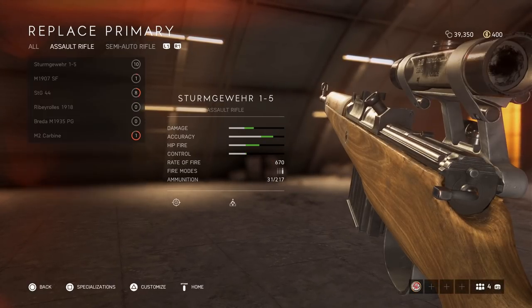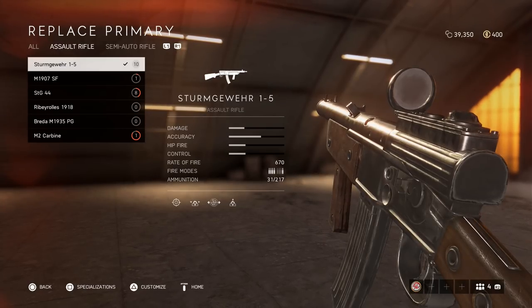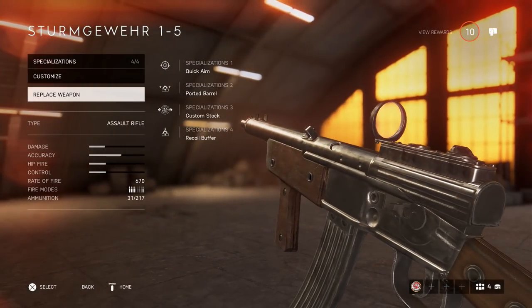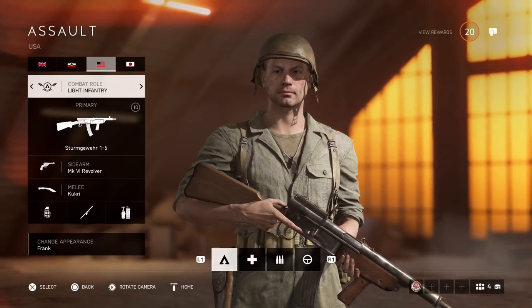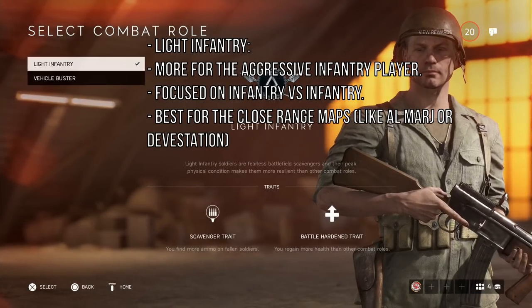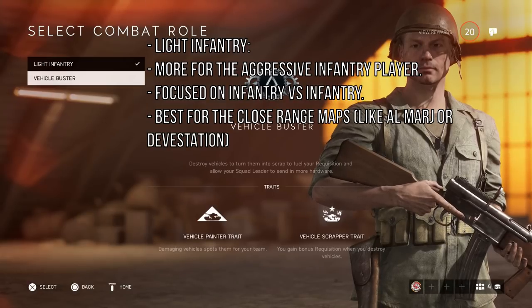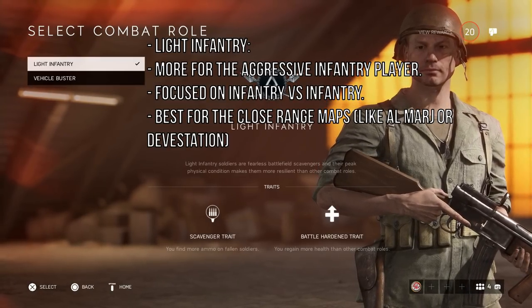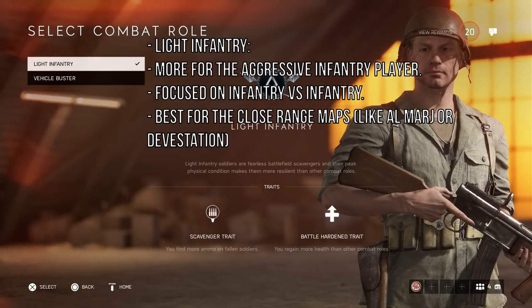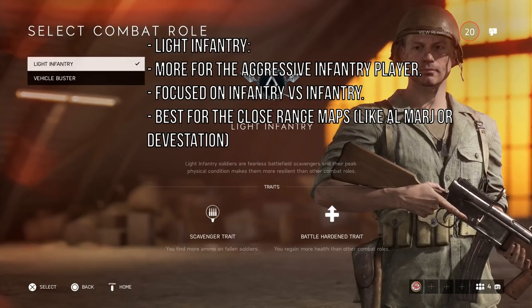Every class has a combat role — every class has two of them. This is important to know for your playstyle. If you're a little bit more of an aggressive player, more focused on getting kills and moving forward and trying to kill infantry, then you must use Light Infantry.